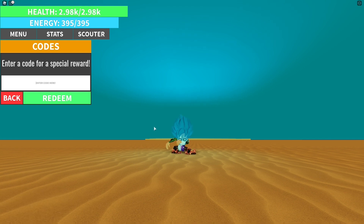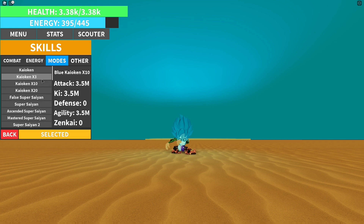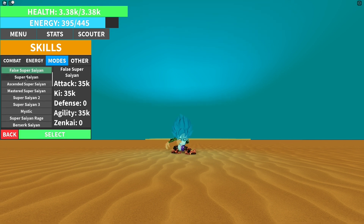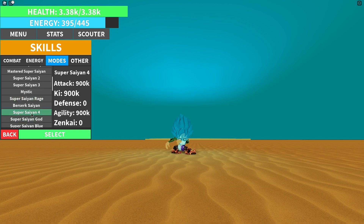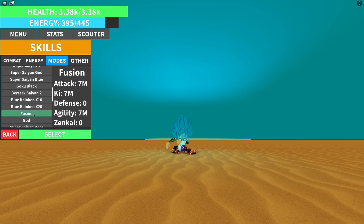The last code is sub2metalizer. This one is not all capital letters — it's capital S, then lowercase 'ub2', then capital M, then lowercase 'etalizer'. I just woke up so I might mess up some things. Redeem that and it gives you one million in all stats. As you can see, my stats went up by one million, which is really helpful — you'll even be able to use Super Saiyan and get close to Super Saiyan God.